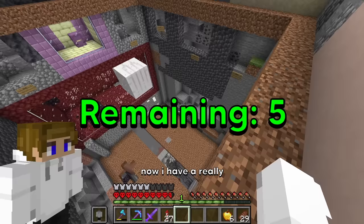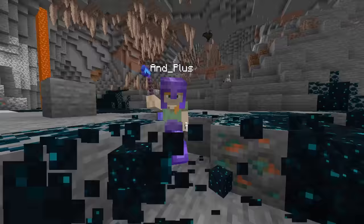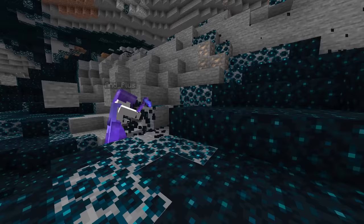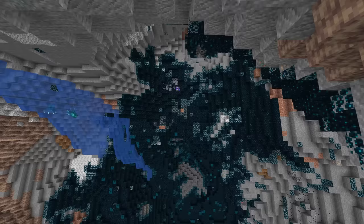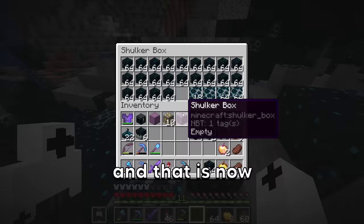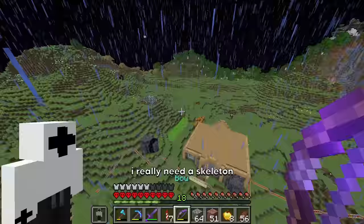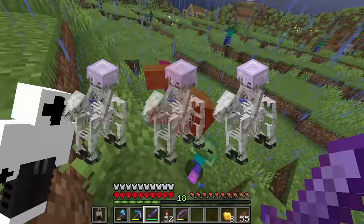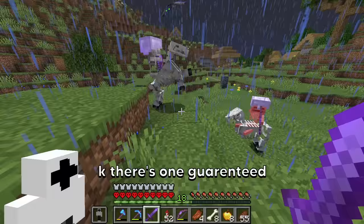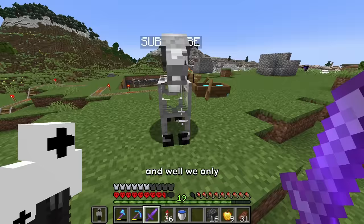Now I have a really cool plan for what I'm gonna do for the warden and the elder guardian. One of the main things I need for the warden's cage is skulk. And that is now all the skulk we need — all of the skulk is placed down. Which means now we have to fill in the elder guardian side. I heard lightning — I really need a skeleton horse to spawn. No way, I found one! A bunch of skeletons are gonna spawn. I got two. And now we have the skeleton horse — we only really needed one.